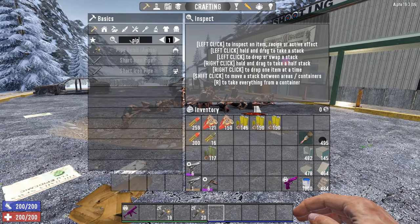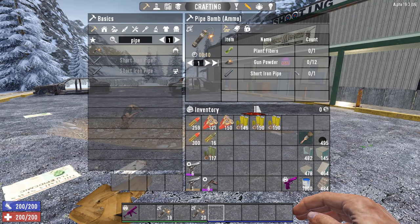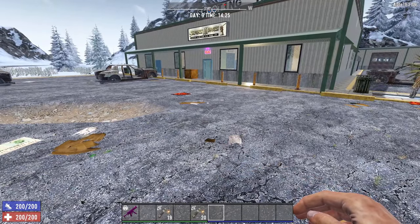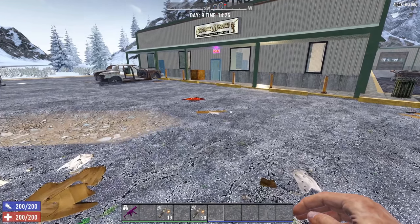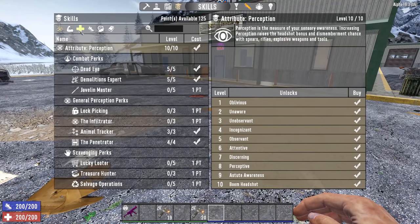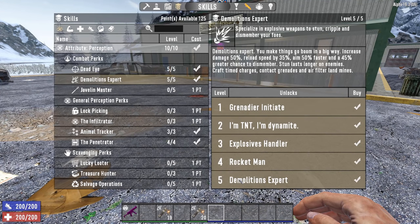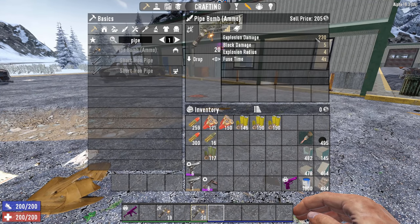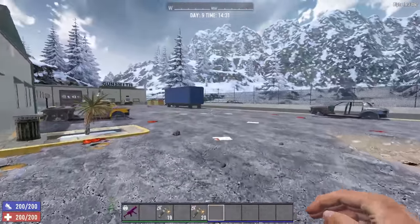Even better is that Pipe Bombs are really, really easy to make in quantities. All you need is Plant Fibers, Short Iron Pipes — just pump them out in the Forge — and 12 Gunpowder. And I killed 24 zombies. You don't get a better bang for the buck when it comes to killing zombies without wasting resources, because they're really, really powerful.